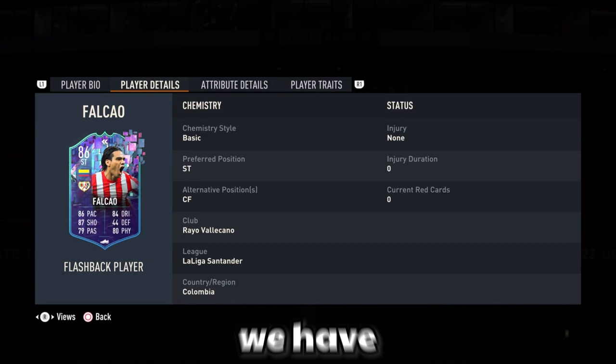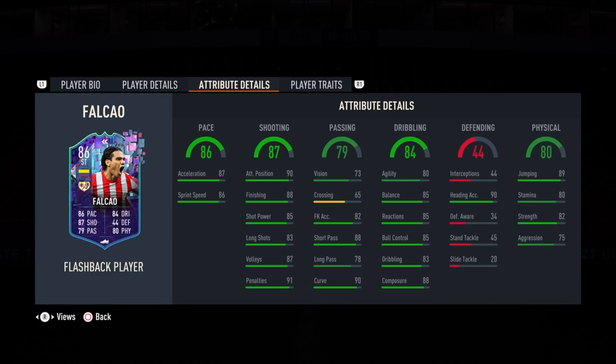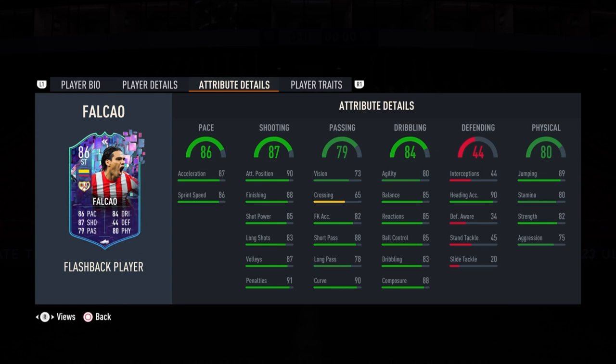So we have got three-star skill moves and four-star weak foot, which is very important. Let's take a look at his stats — his stats look quite solid in the pace area as well as in the shooting department. Passing can be a bit better, although short passing is 88, and dribbling is not bad but we may have to increase it a bit. Physicality is not bad but he has 89 jumping which is amazing, as well as 82 strength.